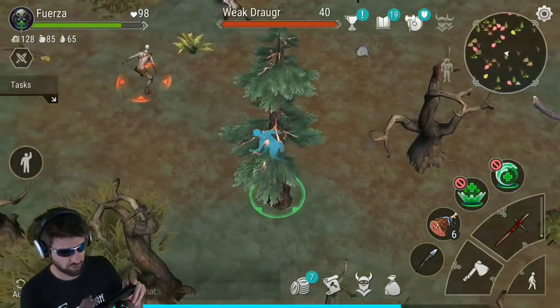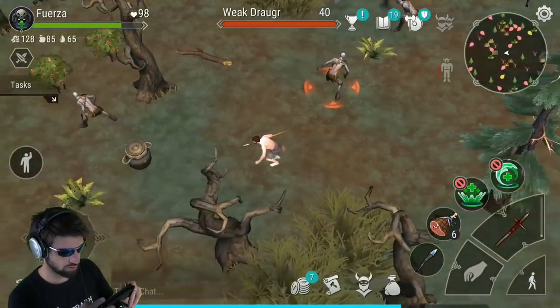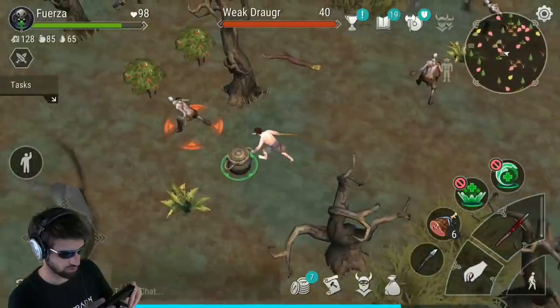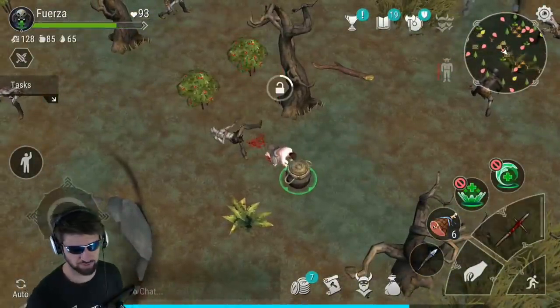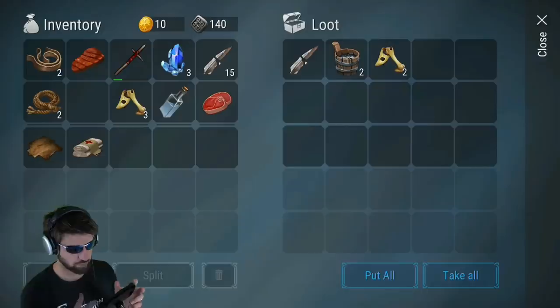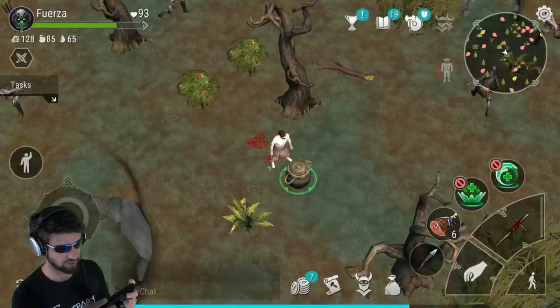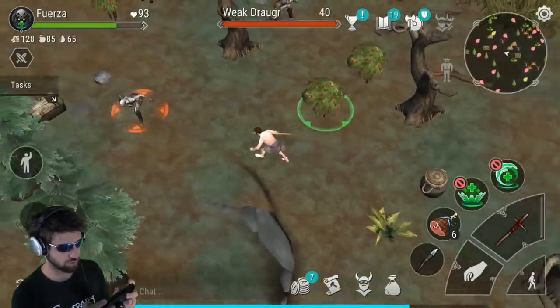We found our first chest, making our way through. We can already see another chest — this is perfect. Once we loot these two chests we're good with this zone, but we'll try to find that last one if we can. Since we've already explored a lot of the zone, it shouldn't be too hard.